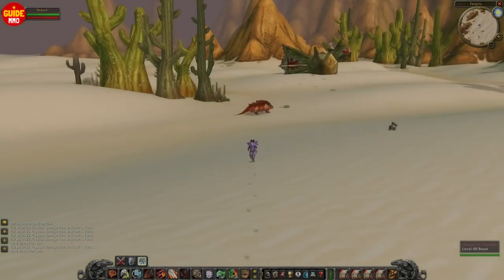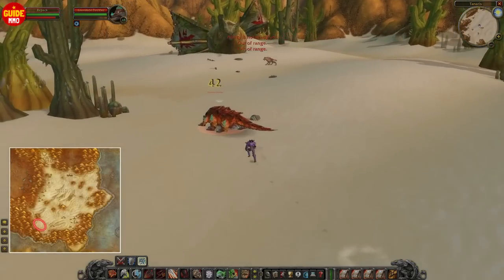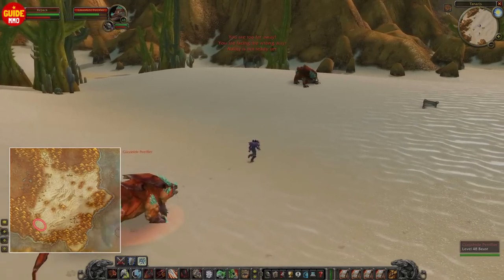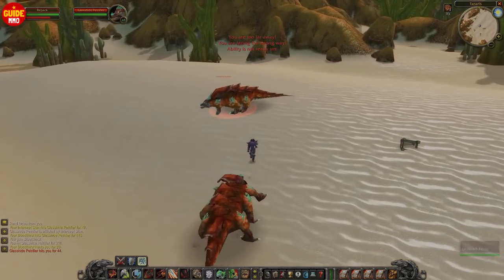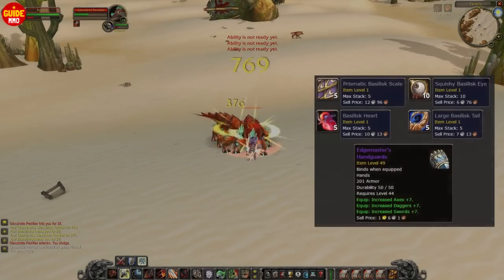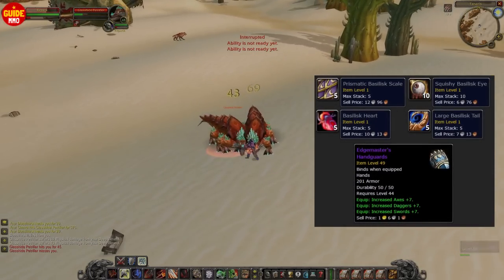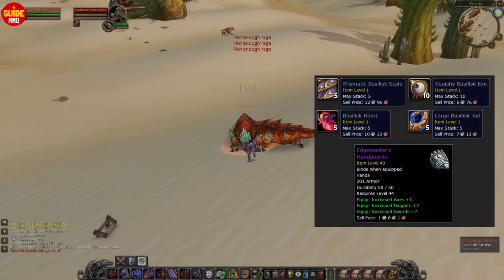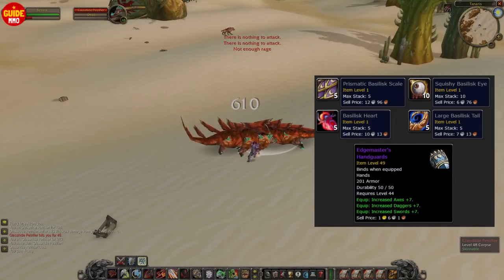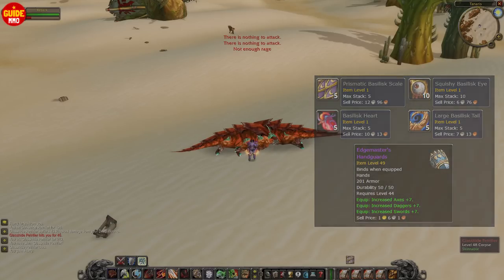However, if you get tired of that spot, you could always go back to Tanaris and kill these Basilisks. This is usually also an area where there isn't much competition, simply because these Basilisks aren't really part of any quest. There are 4 different grey items, and even a chance you can get Edge Masters. So if you play a warrior and would like to get these gloves, this spot might be the right decision at this level range.